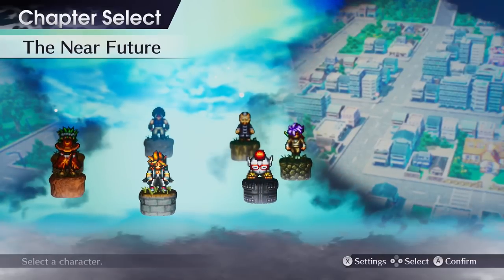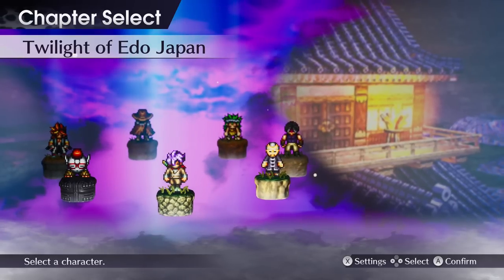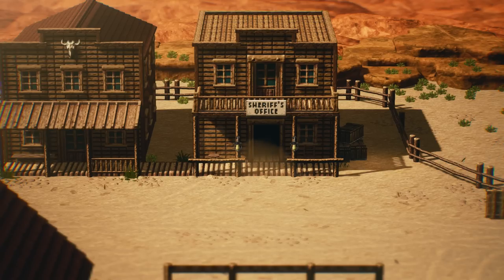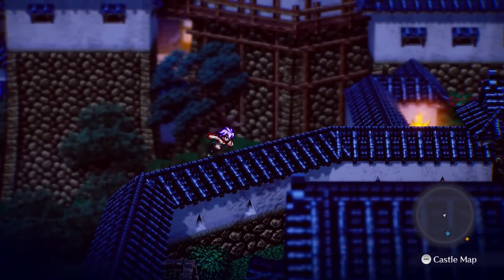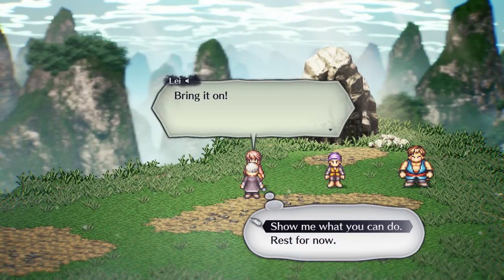While Live Alive's presentation is great, what helps it stand out among its contemporaries is how differently its story is structured. Instead of having one main character and setting, you play as several different characters scattered across time, all with their own individual tales. While playing as multiple characters isn't anything new, the scenarios are more unconventional than most JRPGs, such as playing as a gunslinger in the Wild West, a ninja in the Edo period of Japan, and a monk in ancient China. You can also tackle most of them in any order you want, giving you a lot of flexibility.